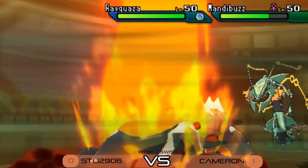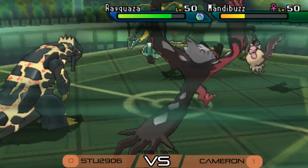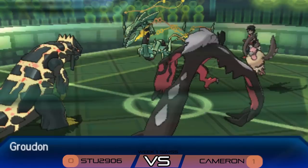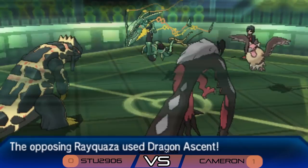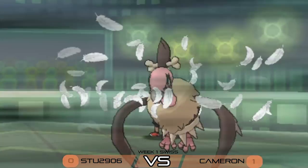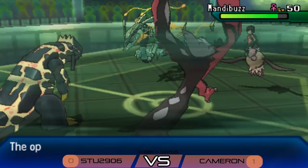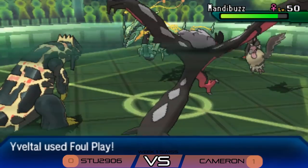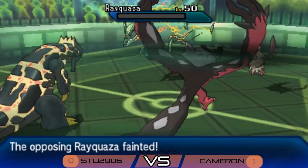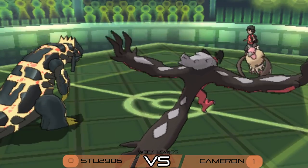Groudon protects, not wanting to take damage, as Dragon Ascent comes from Rayquaza into that slot. Mandibuzz uses Roost, healing up damage and saying 'I've got more Tailwinds to set up.' Then Yveltal takes the opportunity to hit Foul Play into Rayquaza — is it enough? It is enough to pick up the knockout on Rayquaza! Big turn for Stew, taking away Delta Stream, and Cameron is now down to just Togekiss and Mandibuzz.